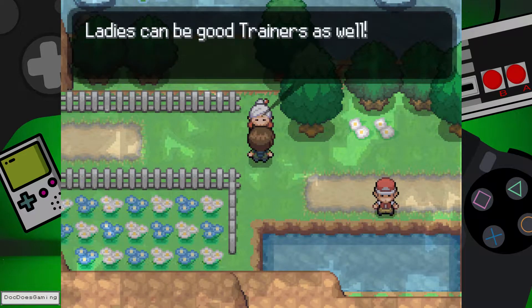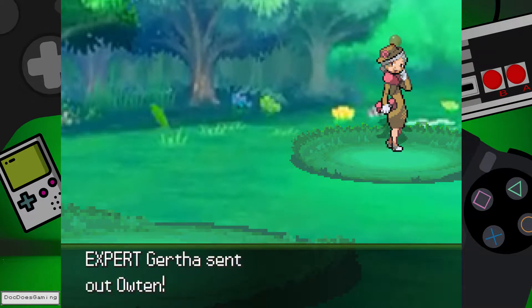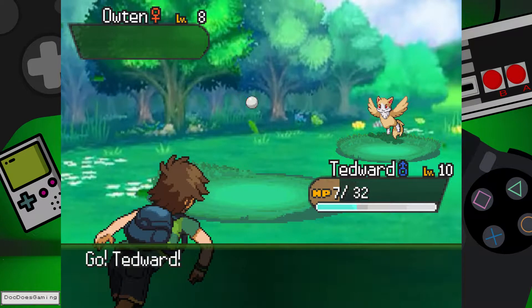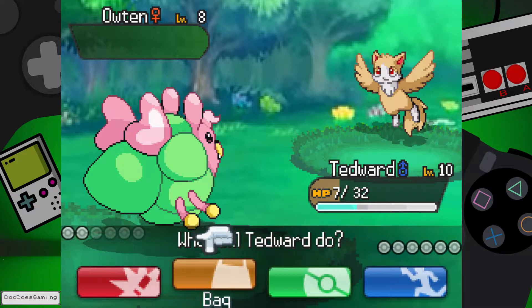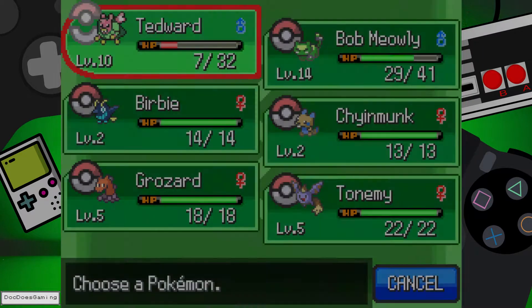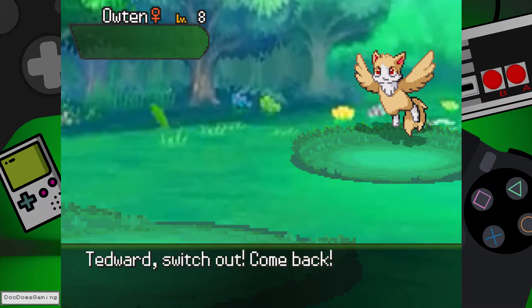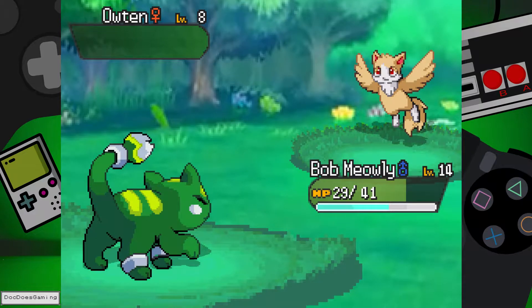Let's see what grandma got for us here. Ladies can be good Pokemon trainers as well! Well, the last gym leader we fought was a lady. Ted walked... you gained some weight. I think let's use Bob here. I wonder what Bob's evolution will look like. I like that now he has, like, his super close eyes.